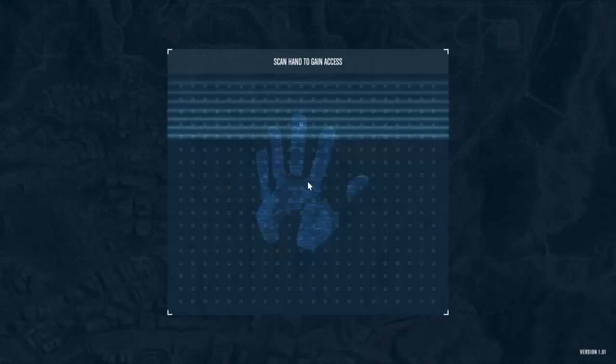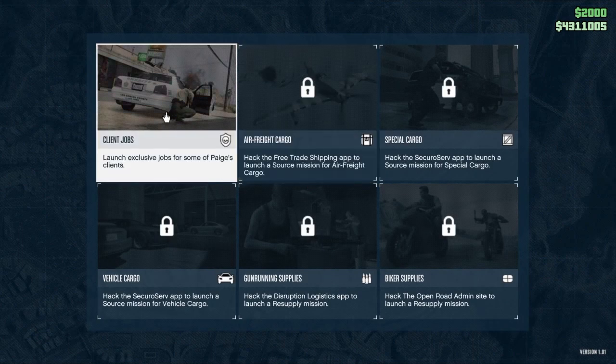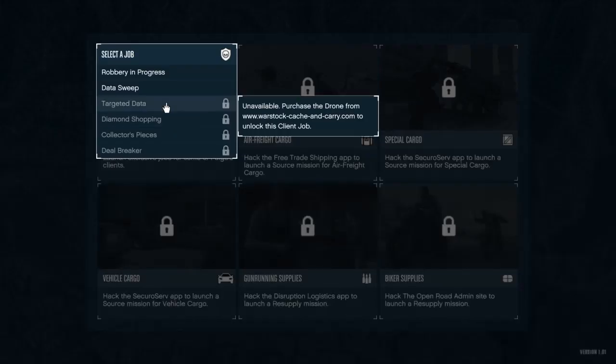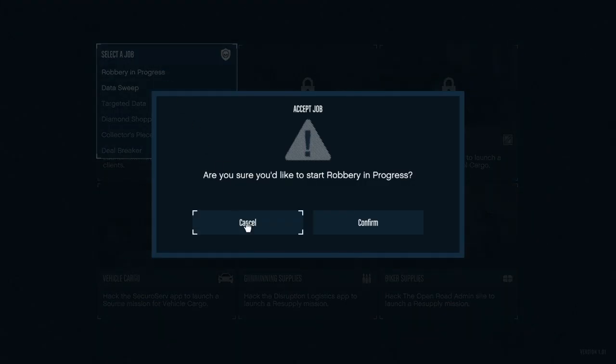Then use the touch screen — press right on the D-pad to go into the touch screen. Once you're in, go into your first job, then Client Jobs. Click this one and then click Robbery in Progress and confirm. If you fail the mission you're going to have to wait about 30 minutes to be able to do it again.